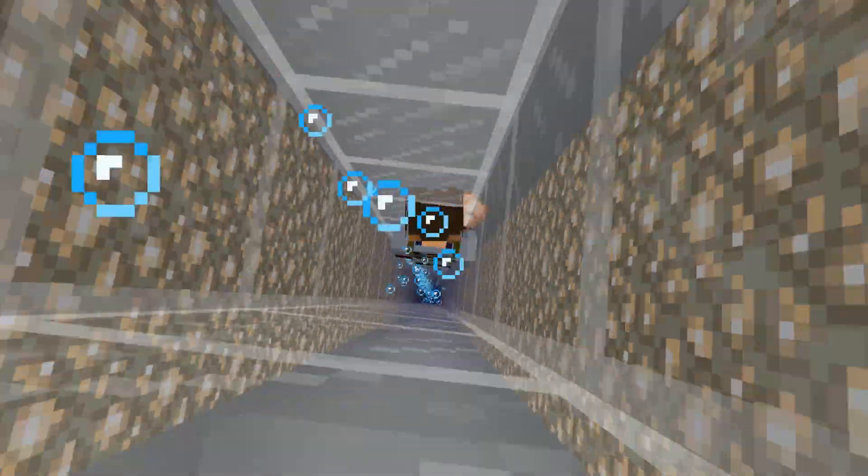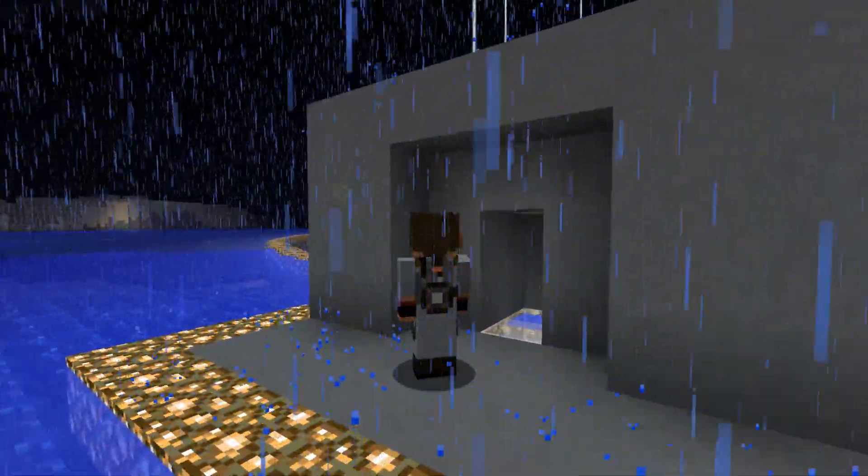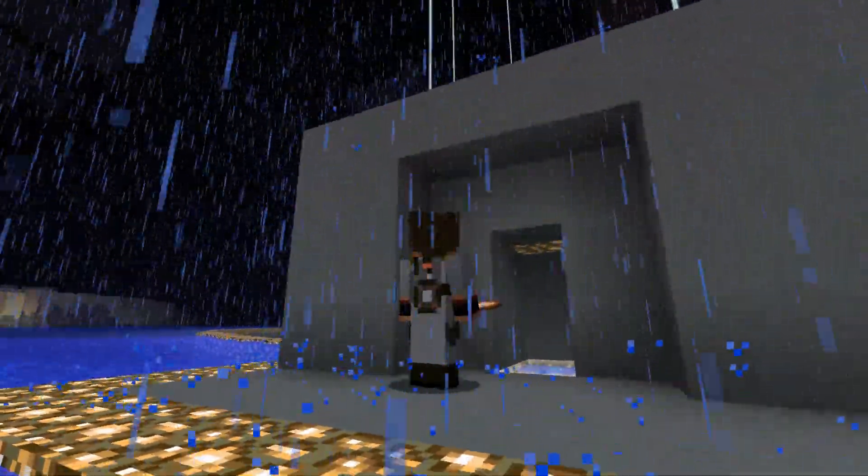As it stands now, the magma block causes damage when you stand on it. So I've made this in a way that you won't catch any damage from the magma block on the way down. The magma block sucks you down and the soul sand pushes you up.